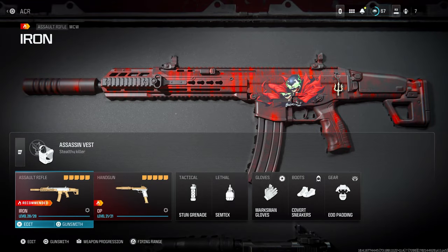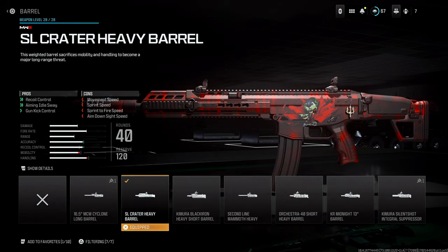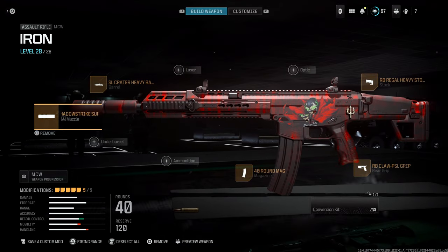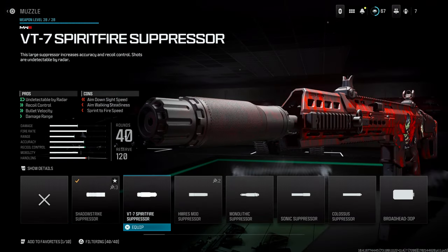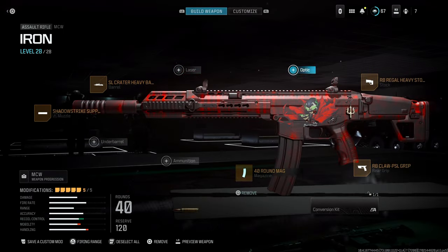The first class is my silenced class. We're going with the SL Heavy Barrel, which gives you recoil control, aiming idle sway, and gun kick control — with the cons being movement speed, sprint speed, sprint-to-fire, and aim-down-sight. Then we go with the Shadow Strike Suppressor. You could use the Spitfire, but it makes the handling a little worse than it already is with all the other things on this setup, so that's why I go with the Shadow Strike.